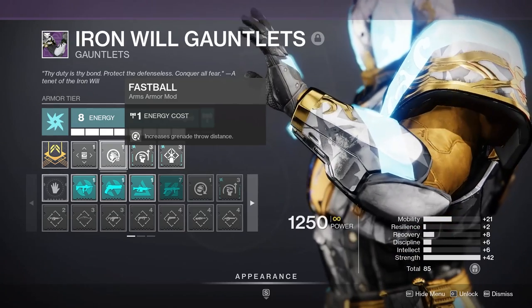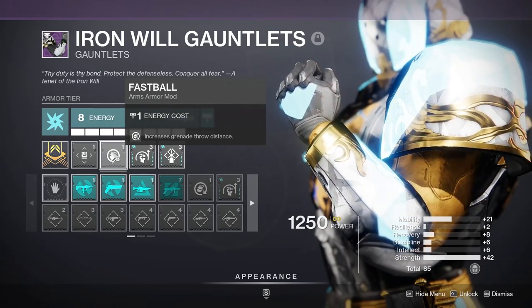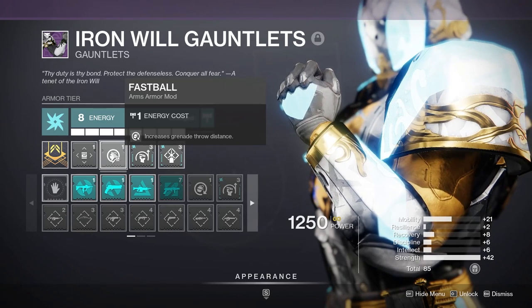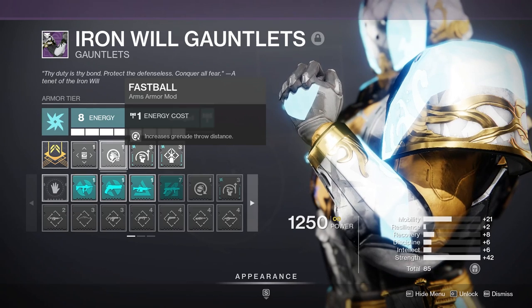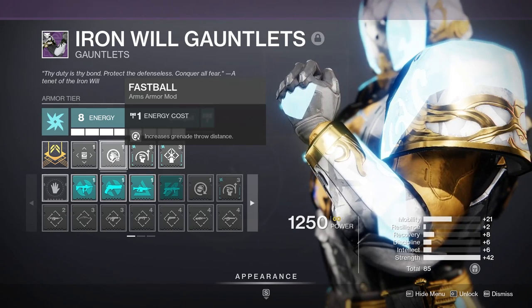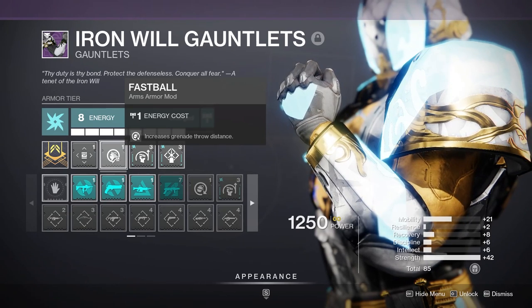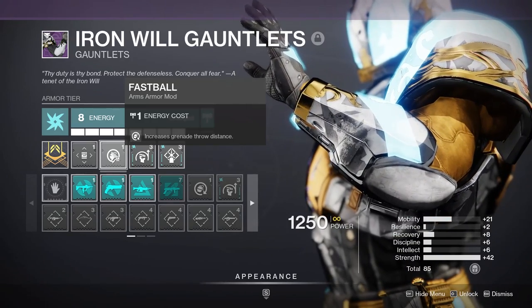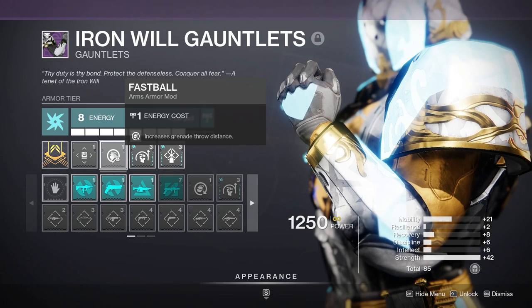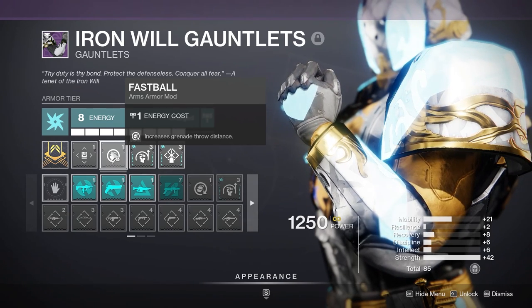If you're anything like me, you will notice a difference having Fastball on versus off. It's a must for a lot of things because oftentimes you try to throw a grenade without Fastball and it goes half the distance — you end up wasting your charge and don't get much out of it. Especially with lightning grenades, if you mess up a throw they'll aim right at the floor or go somewhere where no one's standing. So having Fastball on allows us to have a much more consistent and reliable grenade throw with a lot less lobbing effect.